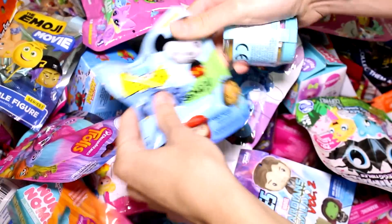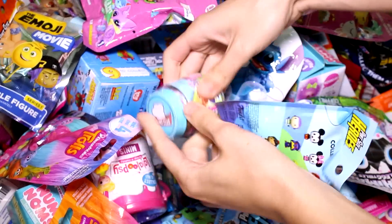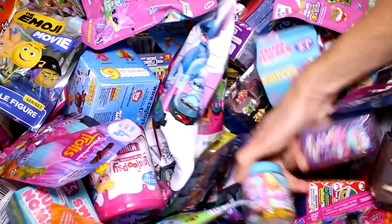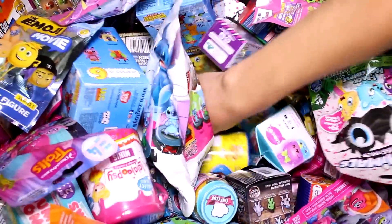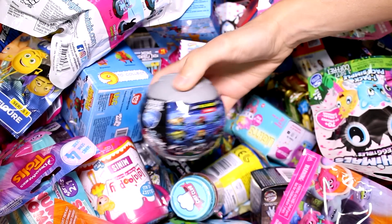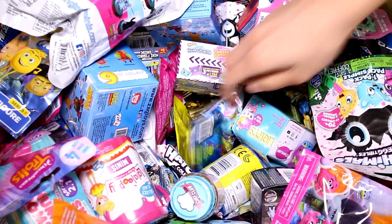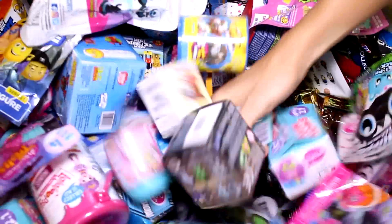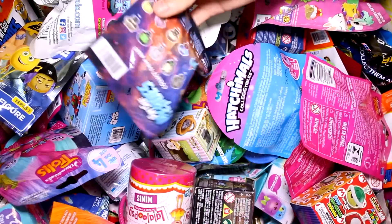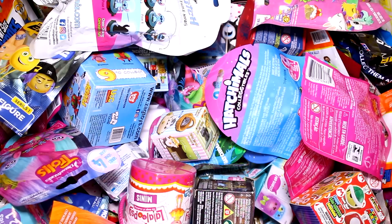We have a Disney Pint-Sized Heroes — these are the ones with the exclusive Aladdin ones — and we have a Shopkins Chef Club. We have a Rocket League pullback racer, and then we have a Shopkins Season 5. And we have one more: the Pint-Sized Heroes Guardians of the Galaxy Volume 2. So let's go ahead and see what we got inside each pack.